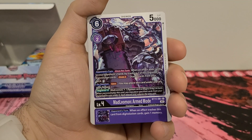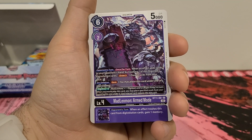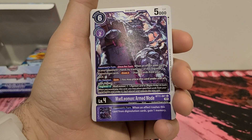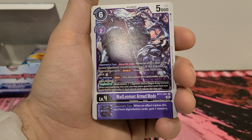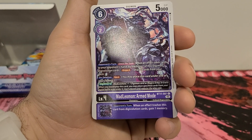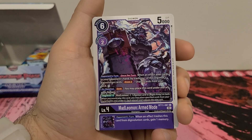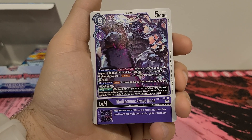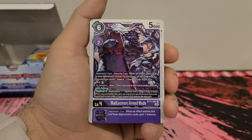Mad Leomon Armed Mode — I love Mad Leomon. 6 play cost, 2 digivolution cost, 5,000 DP. Opponent's turn once per turn: when an effect adds cards to your opponent's hand, by trashing one of this Digimon's digivolution cards, draw 2 cards. On deletion, save Xros 2 from Mad Leomon and 1 Digimon with Bagra Army in its traits. Inherited effect: opponent's turn, when an effect trashes this card from digivolution cards, gain 1 memory. We've seen that trash from underneath before, so that could be worthwhile. I think I like this one — it's good. I don't like the Xros, so I don't think I'd put it in a deck, but if you are playing this Bagra Army kind of style, I feel like this would be a solid add to it.